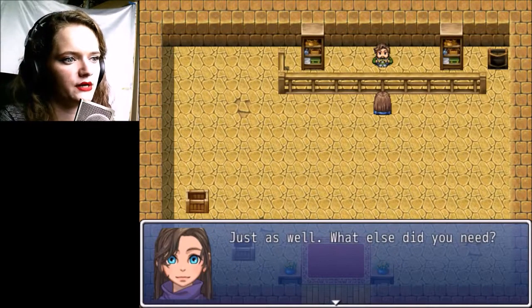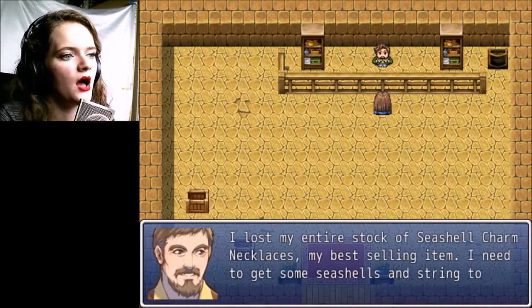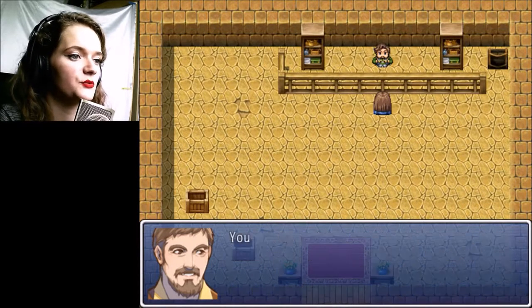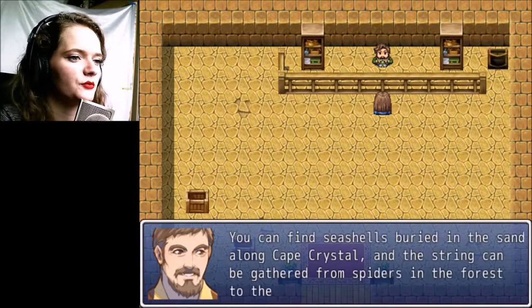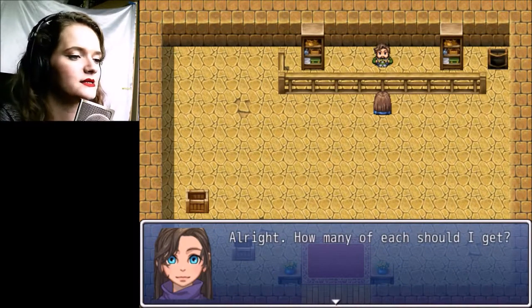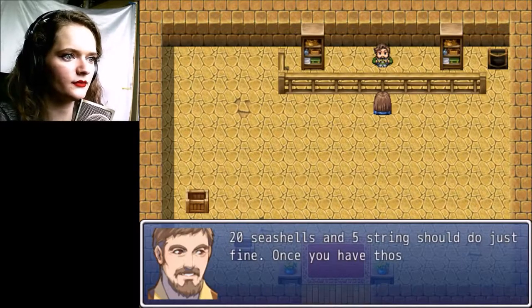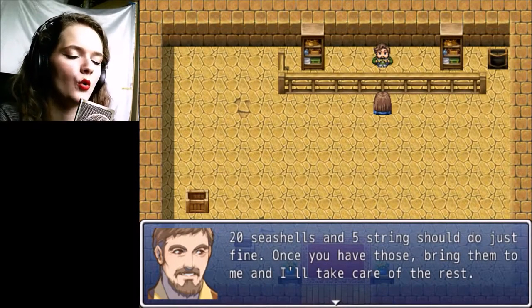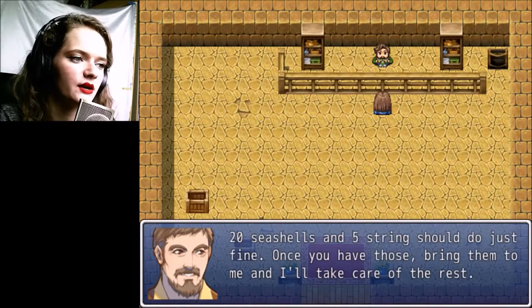Just as well — what else did you need? I lost my entire stock of seashell charm necklaces, it's my best-selling item. I need seashells and string to make replacements until the shipments arrive. You can find seashells buried in the sand along Cape Crystal, and string can be gathered from spiders in the forest to the north. Could you do that? How many of each? Twenty seashells and five strings should do just fine — once you have those, bring them to me.